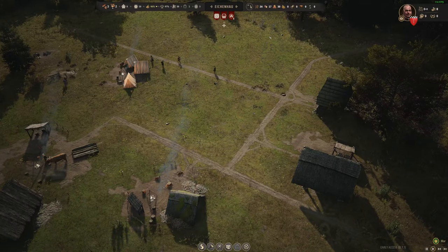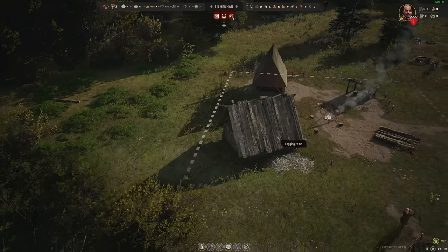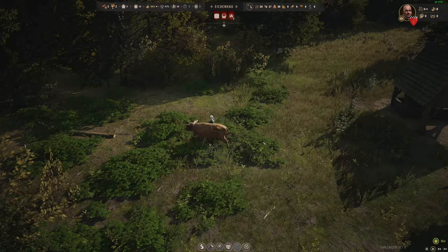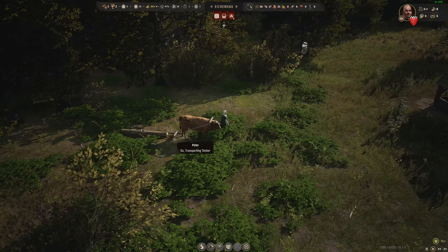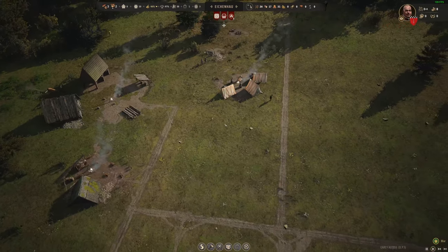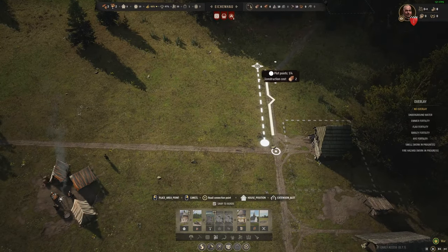Right now we're just waiting on the logging camp — we have a family currently working in there but we need more timber. We're going to speed up time and wait for some logs to arrive. We have about six timber. The oxen here — unlike most colony builders where residents pick up the logs — our ox is going to go grab logs, hook them up and drag them to our location, taking planks from the logging camp to any buildings that need building.